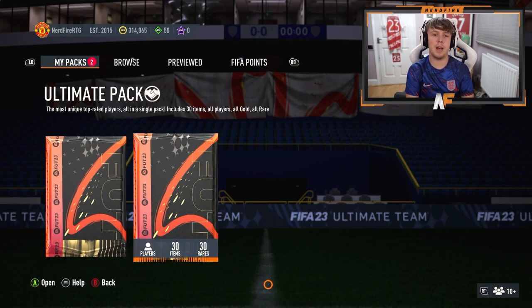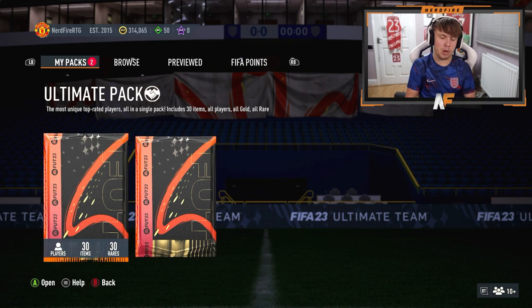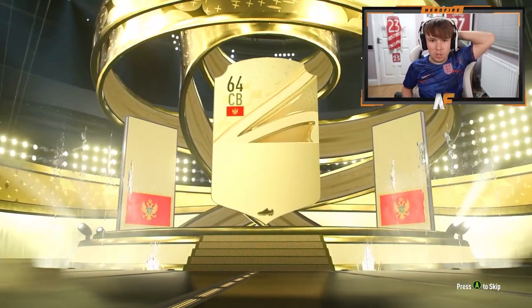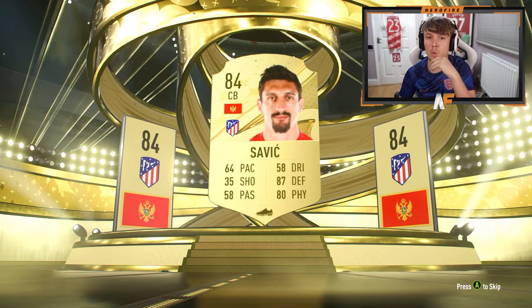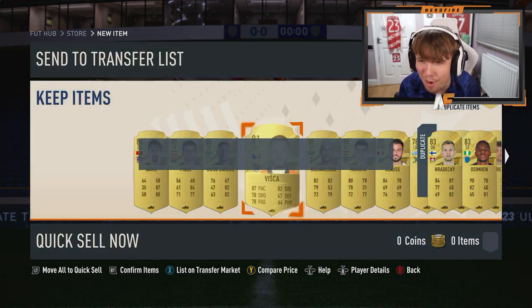Here we go — first ultimate pack saved from last week's Fut Champs rewards, then this week's ultimate pack as well. Come on — please a Path to Glory, we haven't seen one yet. Surely it's got to be a walkout. It's not even a walkout. We've used all our pack luck. 84 — oh my god. Of course there's nothing good behind him. That is horrific.